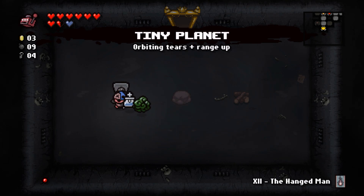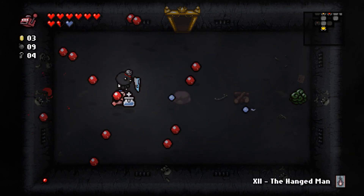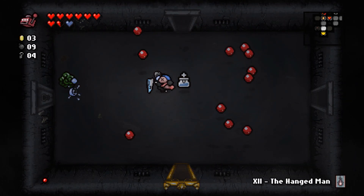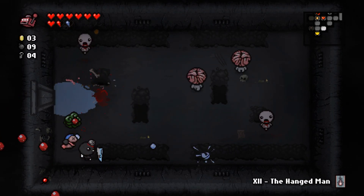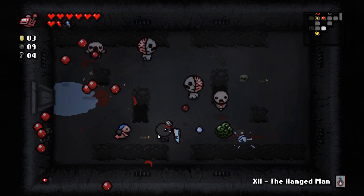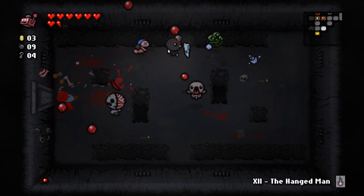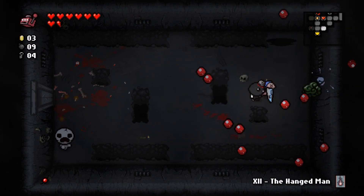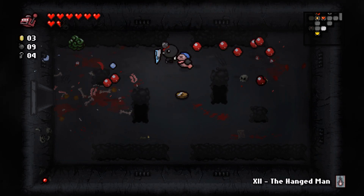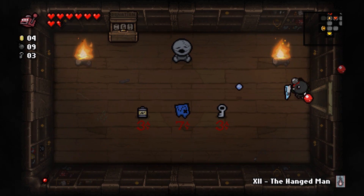Basically Tiny Planet allows tears to orbit around you. Very interesting with tear modifier trinkets — there's one that makes tears spiral, and with this it becomes incredibly hard to figure out where things are. The downside is it's much harder to control. I feel more like I have an area effect and just run around hoping for the best. With Bob's Brain I technically have a directed attack, but it's kind of slow.